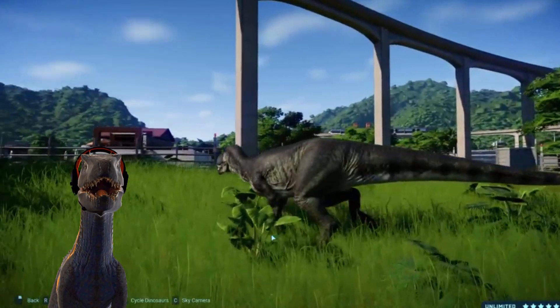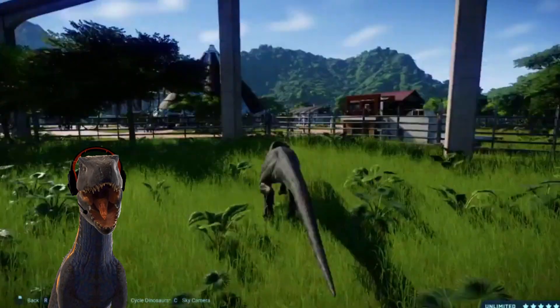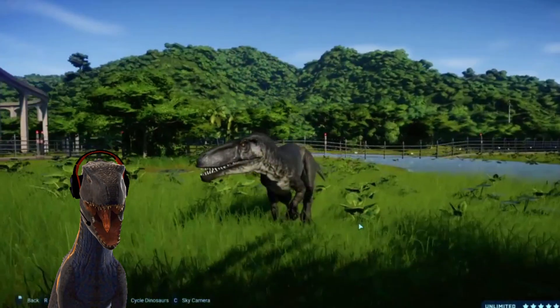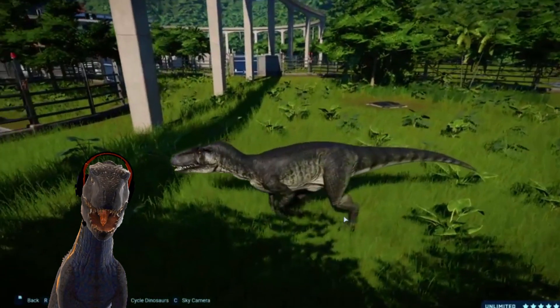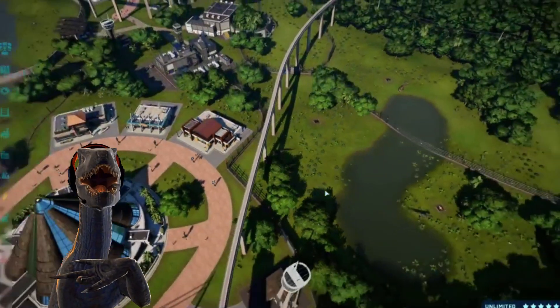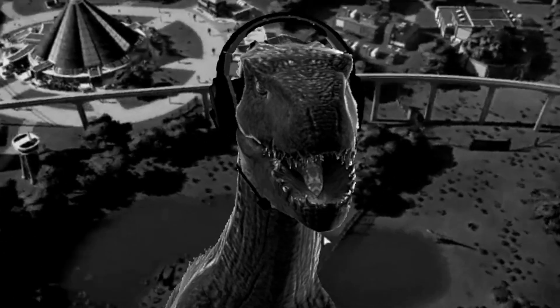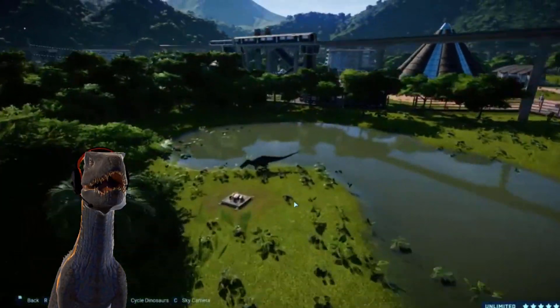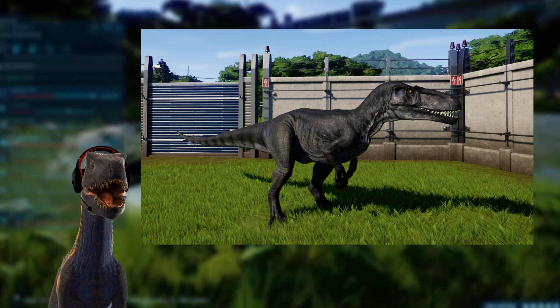That's pretty cool. We see the walking animation, the eating animation, and the looking around animation, which is pretty dope. And that was the default skin — that is the default Torvosaurus. I kind of wish it was red with black, like in Dinosaur Revolution, but we can't have everything in life.